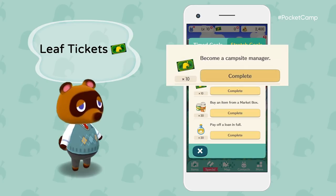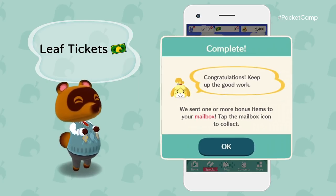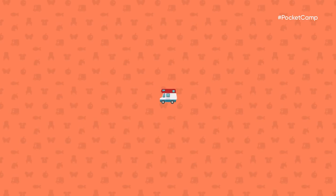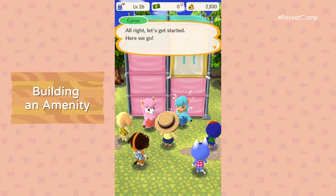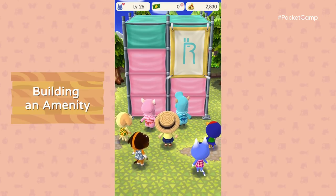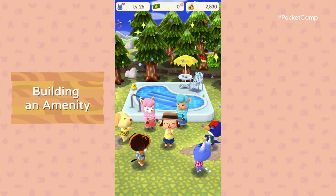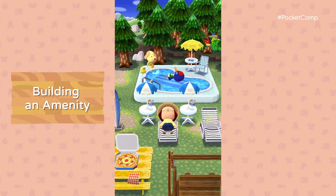Leaf tickets, bells, and other bonus items can be earned by completing various goals. They're your ticket to the ultimate campout. The pool we ordered from Cyrus is finally ready, and your animals are here to celebrate. Feels great being acknowledged for your managerial work. Time to kick back and admire your handiwork.